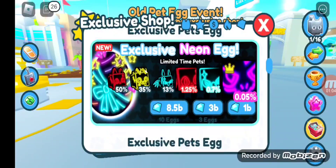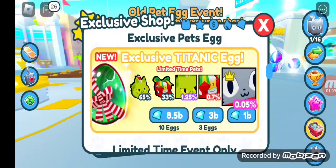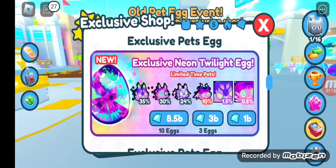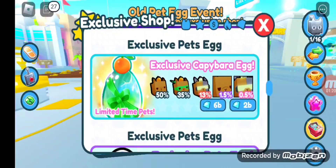The exclusive neon egg, the exclusive balloon egg, the exclusive Titanic egg, X-10 stocking gifts, X-10 holiday gifts, the exclusive alimony egg, the exclusive neon twilight egg, the exclusive elemental egg, and the exclusive Gothibera egg.